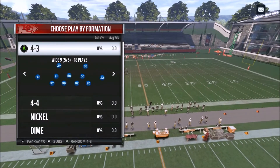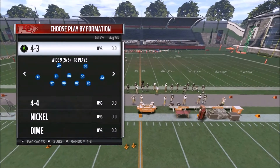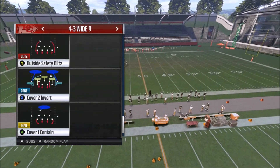There's some people that just abuse it all game. So we're going to show a defense that completely locks up drags on both sides of the field. What we want to look at is the 4-3 Wide 9, and the play is Cover Two Invert.